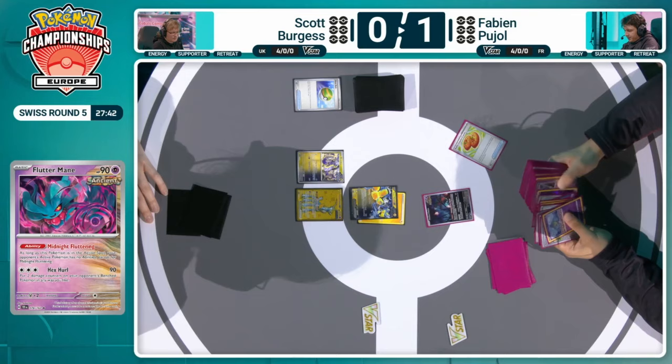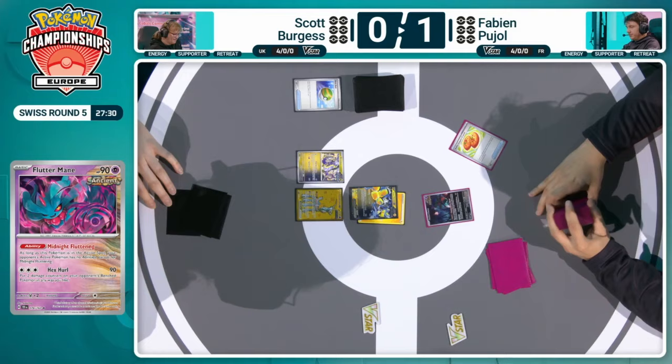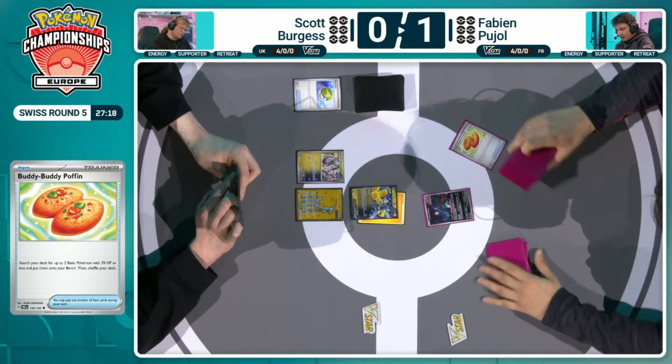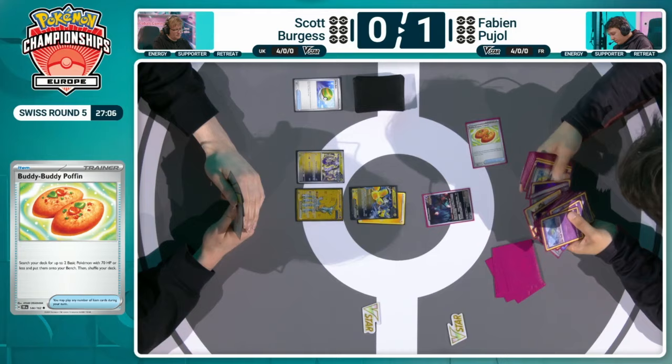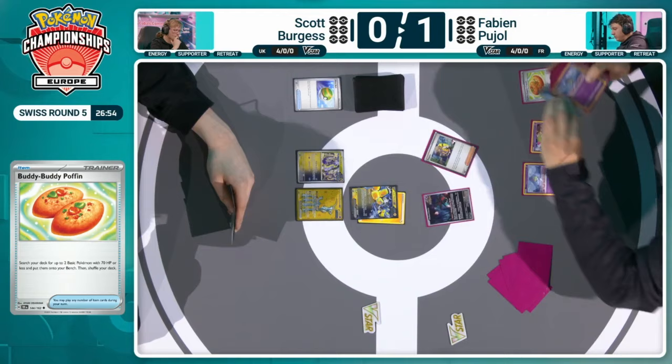Fabian gets a chance to do his due diligence — work out what's been prized, what's available. That Buddy Buddy Poffin will now allow him to get out some of those Ralts that are available, and maybe look to utilize Fluttermane as the Klefki in this game, where it could just evolve up to some of those Kirlias that aren't prized. I'm intrigued to see whether we get a Klefki into the active — that could be a great way to reduce the speed at which Scott bursts through the Gardevoir deck. Also the Radiant Greninja for draw.